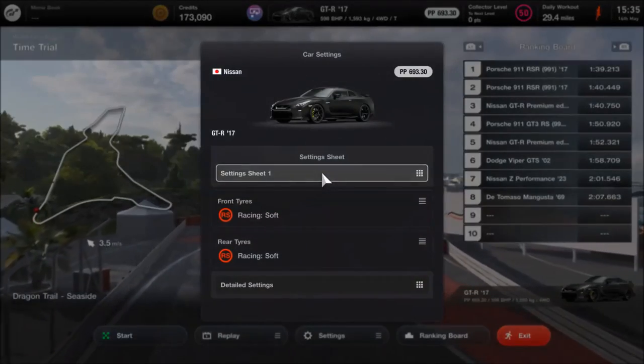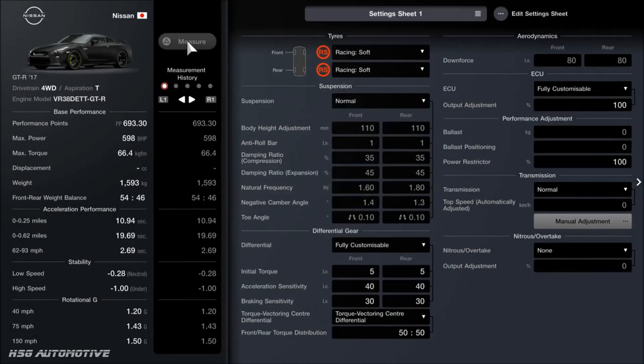I also wanted this tune to be two things: super easy to follow — so there's no suspension tuning, no gearbox tuning — and not overly expensive. This entire build will cost you 70,000 credits. The car itself is like 94,000. So it'll take you a few minutes, even on lower-level events, to earn up that kind of cash.